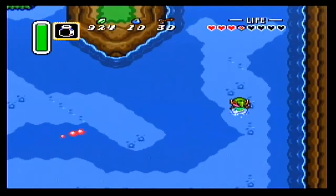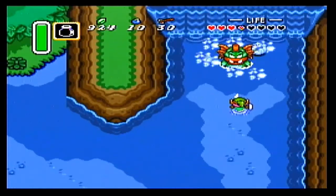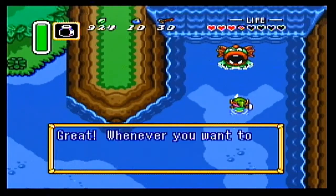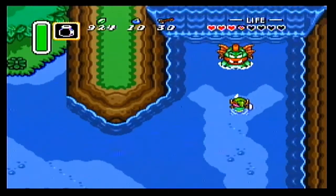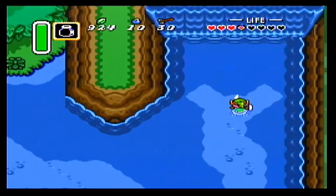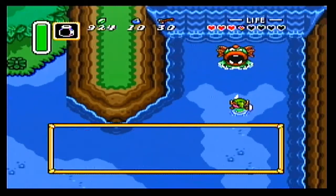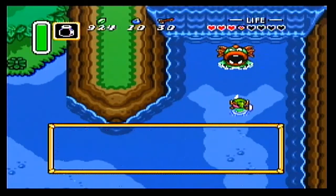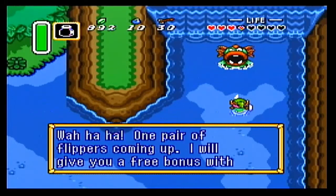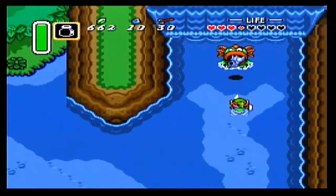We head over to the upper right corner, stand here, and King Zoro will pop up. 'What do you want, little man? Do you have something you want to ask me?' We just leave the screen and head back, and now we can select that we want the flippers. This is why we needed that 500 rupees. It's the most expensive item that we're going to be really buying in a single purchase.